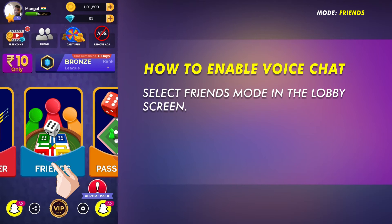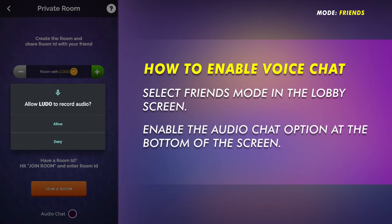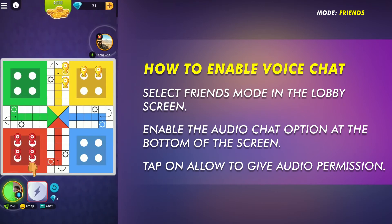Now select Friends mode in the lobby screen. Enable the audio chat option at the bottom of the screen, then tap Allow to give audio permission.